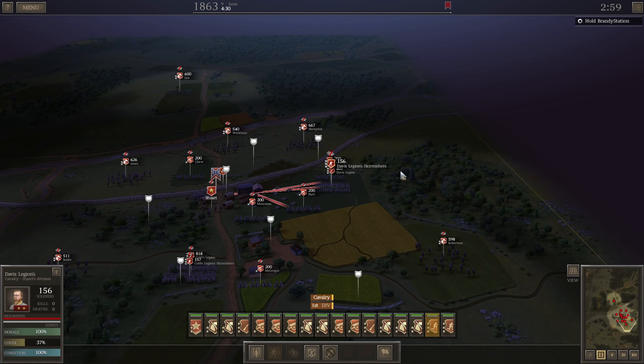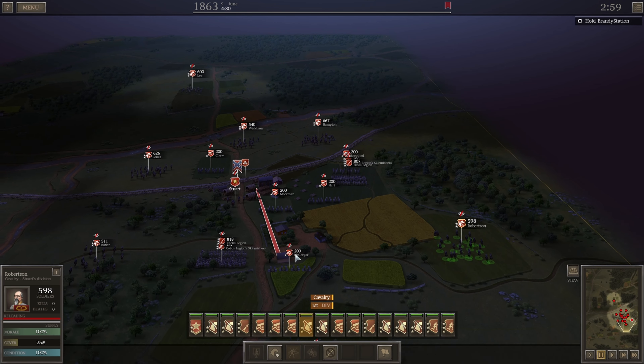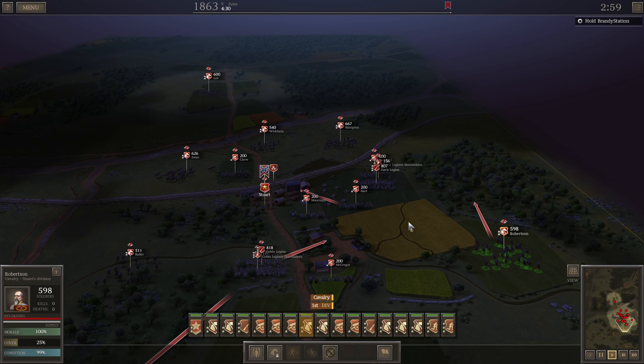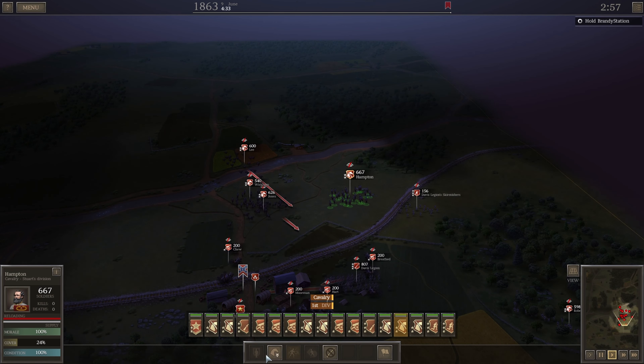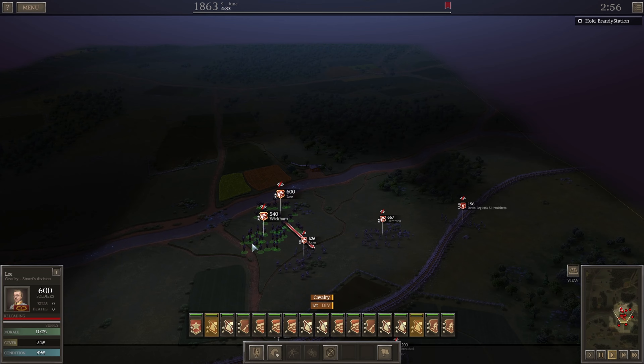Davis will go here, Cobb's will go here. We're going to dismount our cavalry and use it more like line infantry, just because we don't have a lot of line infantry. We'll keep two units on horses.